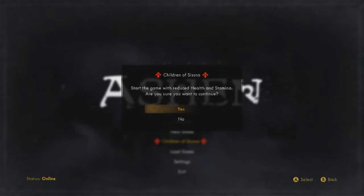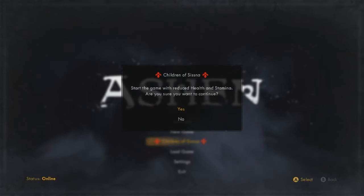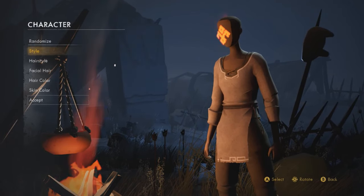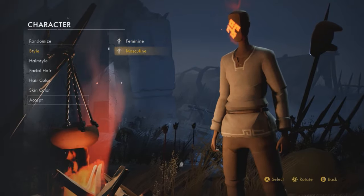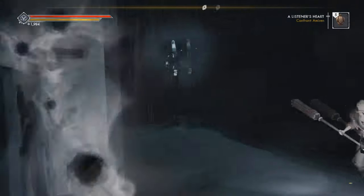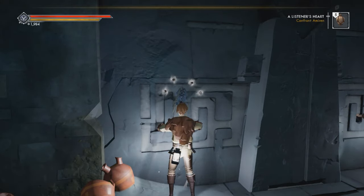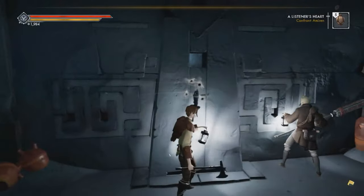Number nine: turn up the difficulty. Is this game too easy for you? Well, don't worry. After the first big dungeon, you will rescue a companion that unlocks a new game mode called Children of Sista, which makes the game way more challenging. The enemies will still do the same amount of damage, but your character will have a much smaller health and stamina pool. In return, you get a cool tattoo on your face and a secret ending. If this mode still isn't challenging enough, you can disable companions — though you won't be able to enter dungeons that way. However, you can buy a talisman that lets you get past a dungeon door without a companion.